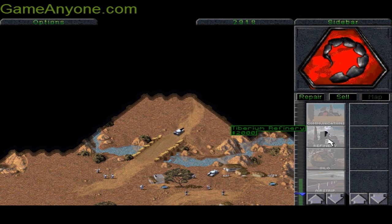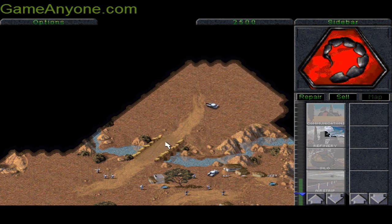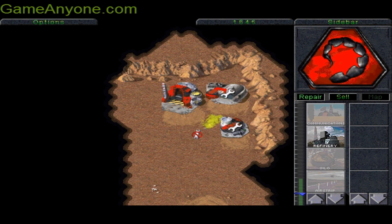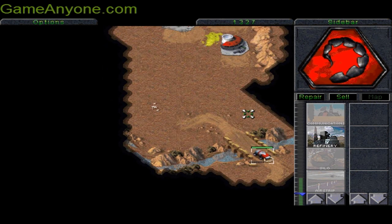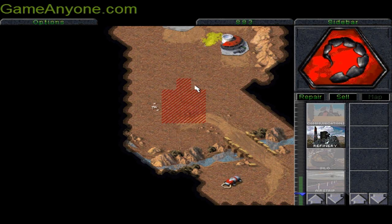Now we have a building — our construction yard is added to the map. And with the extra money we can use, we'll build another refinery. Construction complete.